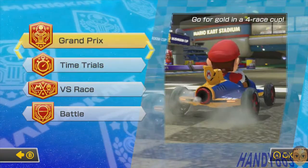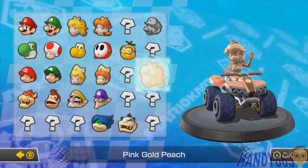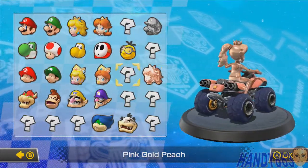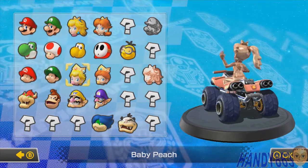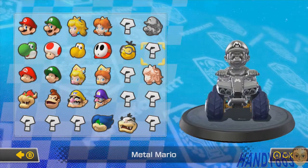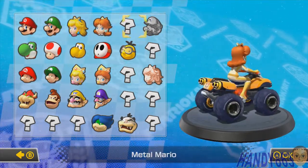We're going to move on to the 50cc of the Banana Cup. We have unlocked a new character — Pink Gold Peach — which makes no sense. They should have gone with bronze; it's an alloy type. Anyway, we've done the first row of characters here, other than Rosalina, which we haven't unlocked yet.